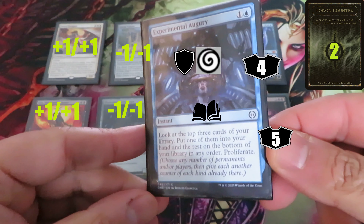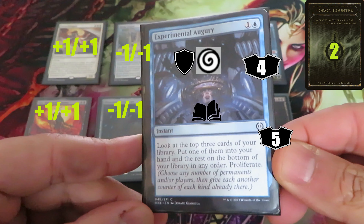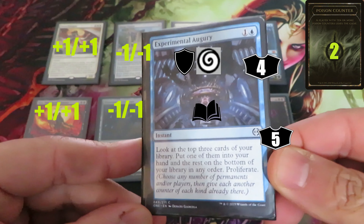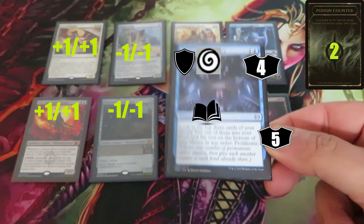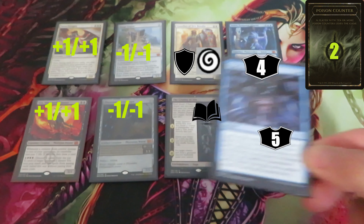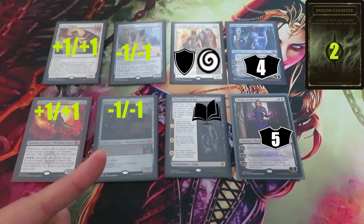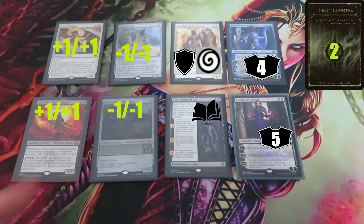Now I'm going to cast Experimental Augury — one and one blue. It reads: look at the top three cards of your library, put one of them into your hand and the rest on the bottom of your library in any order, and proliferate. It's a normal instant spell — it goes on the stack, players can respond, and then it resolves. When it resolves, I look at the top three cards, put one in my hand, and proliferate.